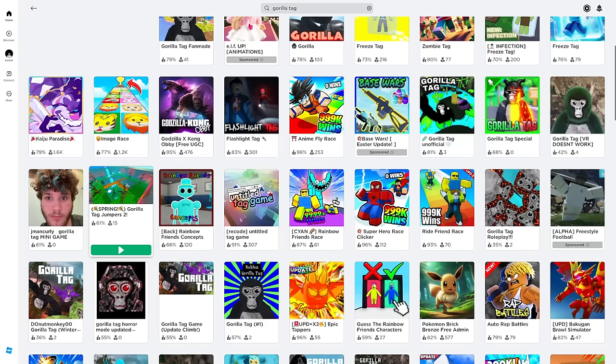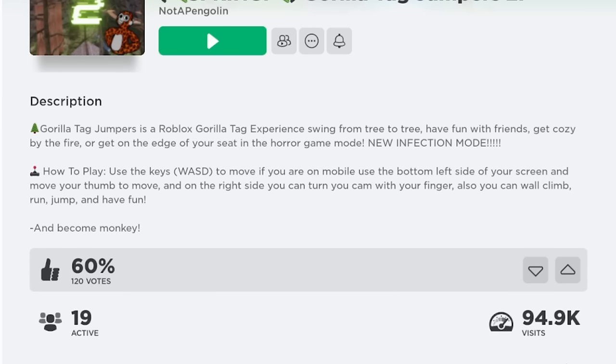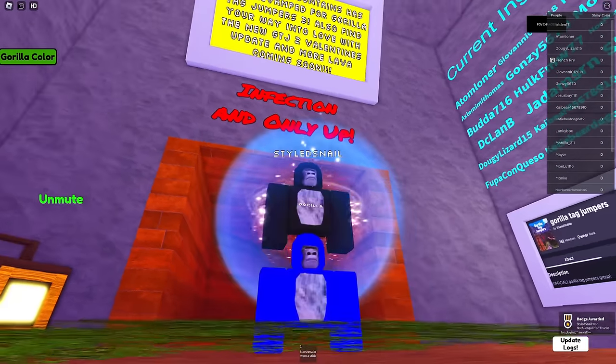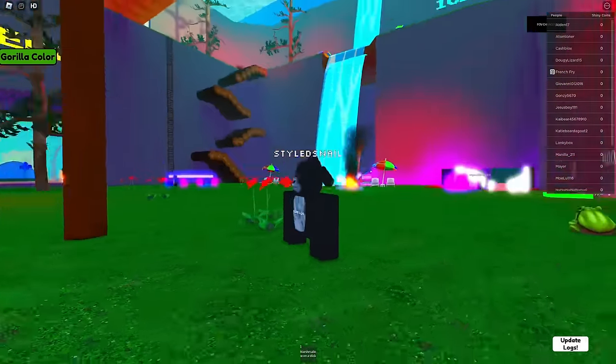Now let's check out one of the newest ones that's popped up - Gorilla Tag Jumpers 2, which came out the beginning of this month. Gorilla tag jumpers is a Roblox gorilla tag experience: swing from tree to tree, have fun with friends, get cozy by the fire, or get on the edge of your seat in the horror game mode. New infection mode! Well if it's got horror, I'm down for it. Spawning again on someone's head. This is definitely an unusual gorilla tag clone - it actually has stuff.